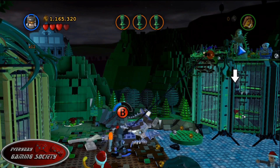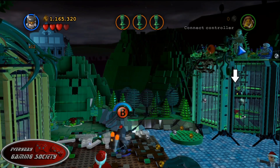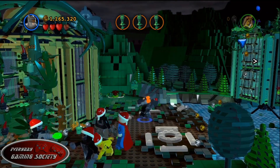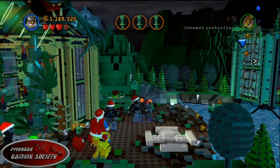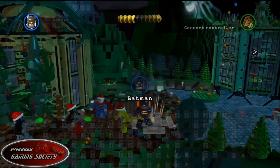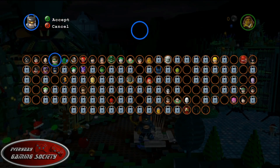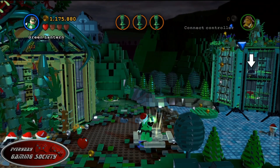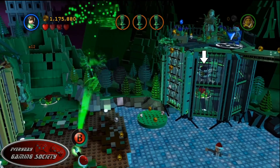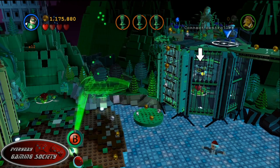Alright, so you're in the second or third part of the mission. You're in Poison Ivy's magical little vine area, basically. You're going to see a silver statue up in the corner. You want to blow that up with Batman in his bomb suit. Then switch over to a lantern, because that same statue is going to give you a platform for a lantern. And over in the waters, just wading in the water, is Adam West.